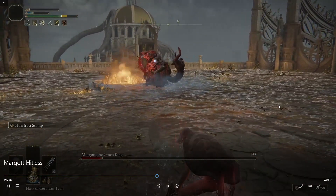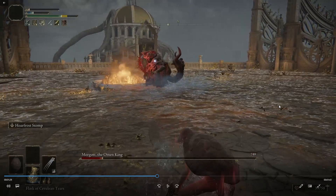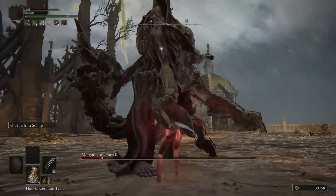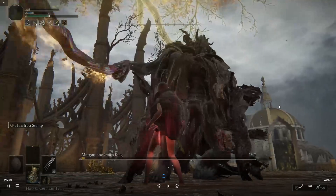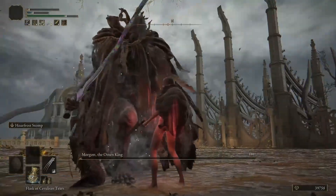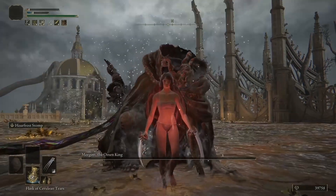After he does the whirl and slams, you can do another Hoarfrost Stomp. This is the part where he runs up and tries to grab you with the weapon — it's like a blood attack. He has two or three different blood attacks; you can roll into him because you have a little bit of time. I decided to roll into it and just kill him. But if he's not that low on health, you can roll into it, punish him twice, and then try to bail out again.